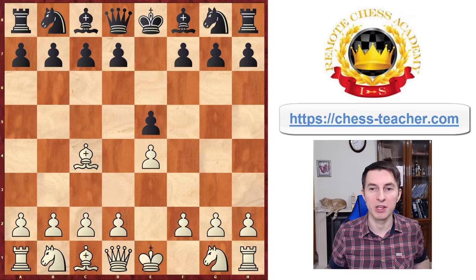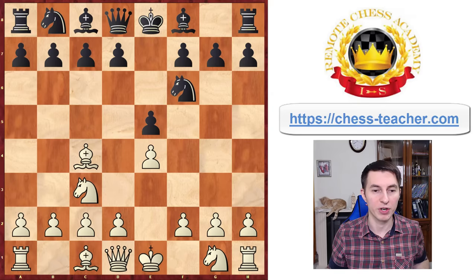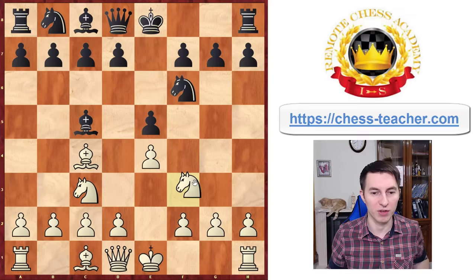The main move for black, which you're going to see most frequently in your games, is Knight to f6. It develops the knight and puts pressure on the pawn on e4. One of the simplest responses is Knight to c3. If black responds with Bishop to c5 — a normal developing move — there is an interesting approach: instead of the standard Knight f3, you can go Pawn to d3, delaying development of your kingside knight because you've got something else in mind.